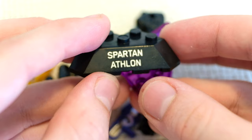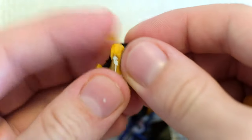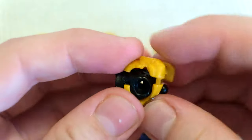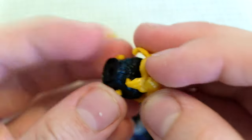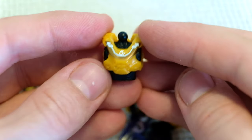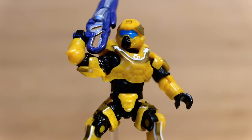We're knocking these Spartans off one by one. This is the fifth for today — a yellow Spartan that I was also looking forward to getting. This is the Spartan Athlon. Ever since I saw the premiere gameplay for Halo 5 Guardians, I was in love with the Athlon. I do like it quite a lot. I don't really see it fitting into the big Halo universe — I don't see Athlons running around taking out Covenant or Banished.